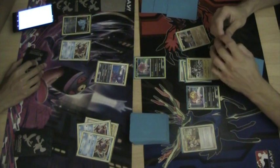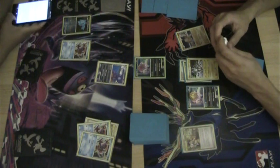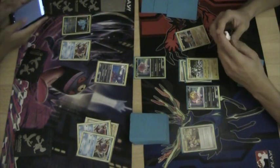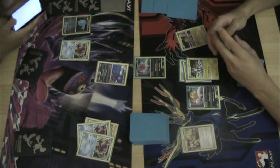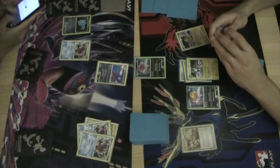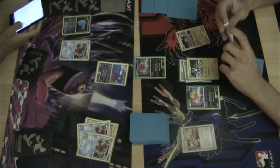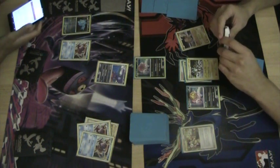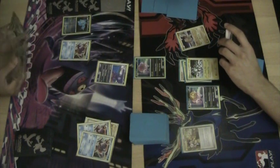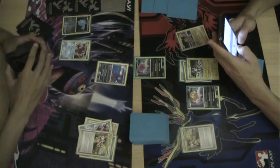Looks like Magna Rock's first turn was just a Collector for a second Spiritomb, so my Regimove would not give me Trainer Cards. And a Regirock ready for Regicycle and a Magnemite that just became a Magneton thanks to Darkness Grace. And it looks like I used Impersonate, getting out another Collector.